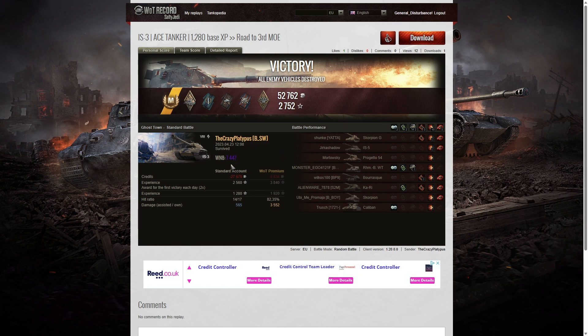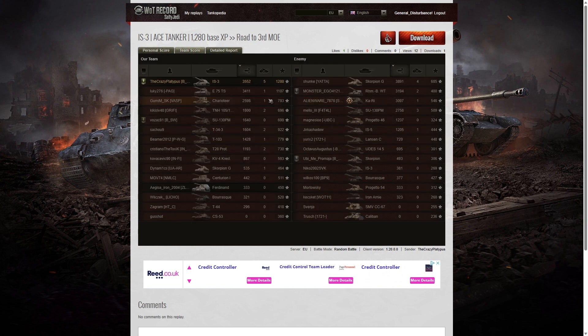His winnings from that game are 7,447. He definitely got the highest damage on his team, but not the highest damage overall. The high scorer was in fact the Scorpion G on the enemy team — the guy sitting in the corner sniping at our teammates as they tried to reach the last few remaining enemy. He dealt 3,891 hit points of damage but didn't get a High Caliber, so that wasn't 20% of the enemy hit pool. Second highest damage went to the Crazy Platypus with 3,552, and third highest was the E75 TS with 3,411.